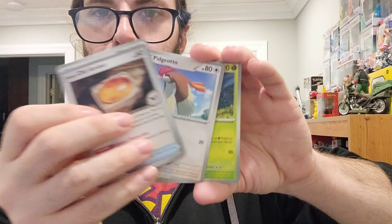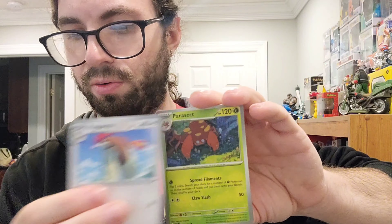Another holo energy — Leaf energy. We got a Pikachu, Farfetch'd, another Fossil, Pidgeotto, Parasect, Giovanni's Charisma, an Energy Sticker, Nidoqueen reverse, Fossil reverse. And a Chansey holo, which we do have already. So that brings us to our last booster pack. It's been an okay opening so far. I think if we get one more ultra rare to cap everything off it'll be a great opening, but that full art Erika is pretty cool.